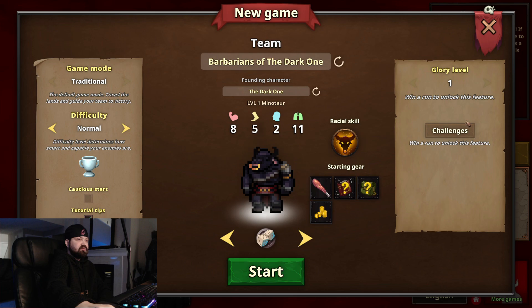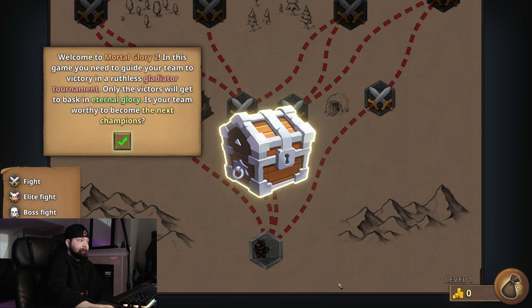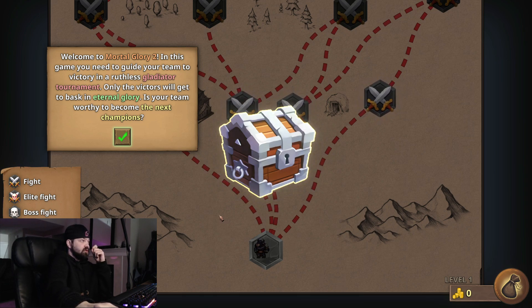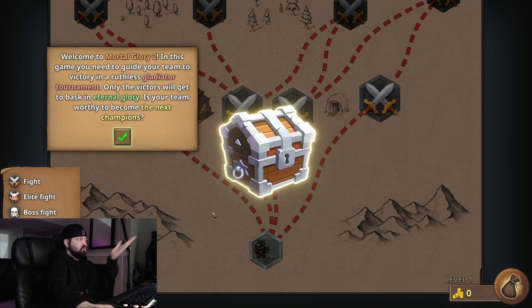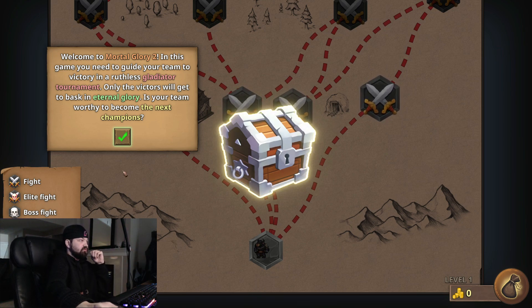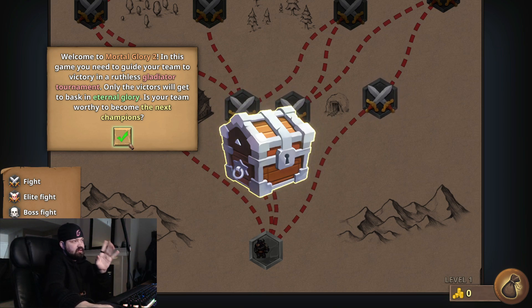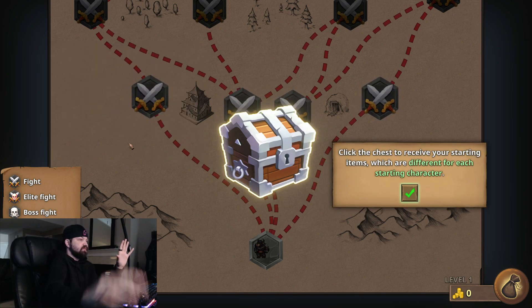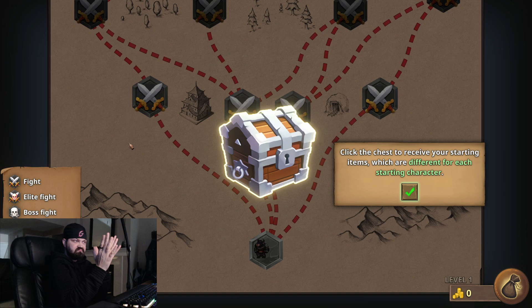We'll do normal challenges — we don't have any challenges. Let's start. Welcome to Mortal Glory 2. In this game we'll need to guide a team through a ruthless gladiator tournament. So we're gladiators. I like this immediately — love the map. It's very RNG roguelite. Love it.